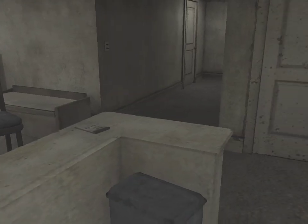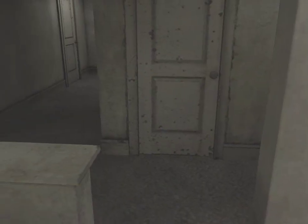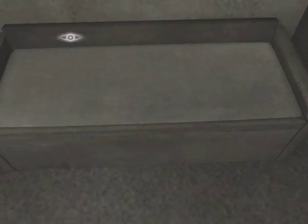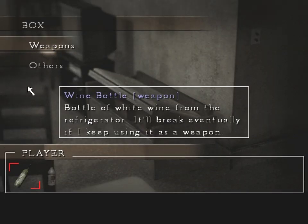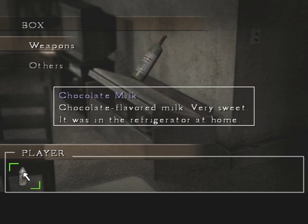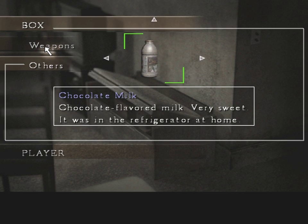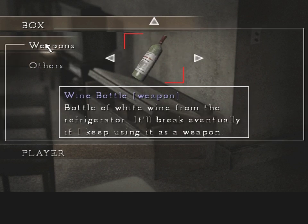Initially, the wine bottle will start off as something of a bludgeon, and then it will break and become a stabbing weapon — actually a better stabbing weapon than bludgeon. But it's a pretty poor weapon all around, and I do kind of need the inventory space. So it does allow me to show off the fact that we can store items in the box.